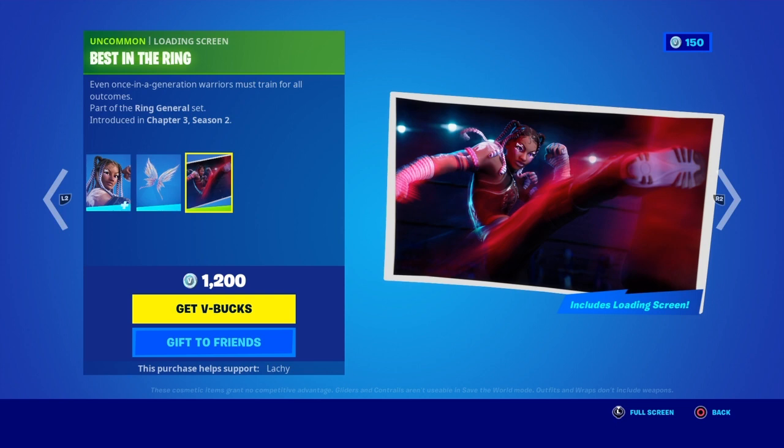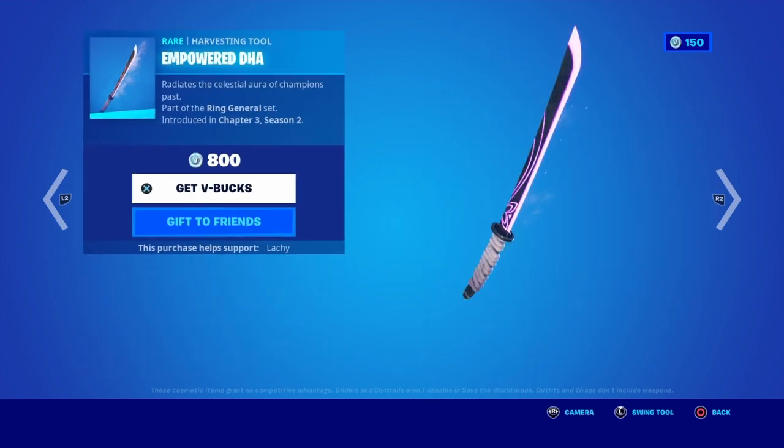And then we have the Best in the Ring loading screen. We have the sword here, which is for some reason not in the bundle. Let's get a swing here — oh yeah.